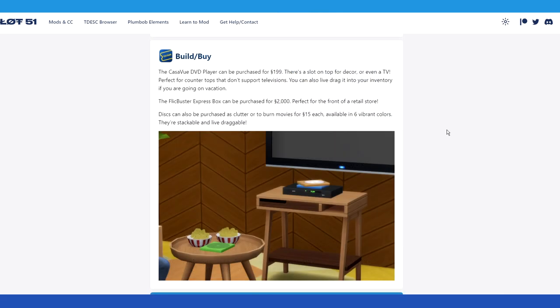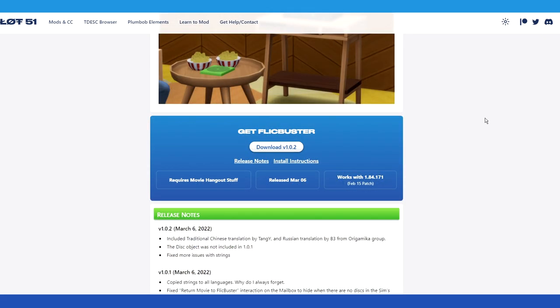Purchase blank discs from Build/Buy and look for the 'Burn Bootleg DVD' interaction on the computer. The CasaView DVD player can be purchased for 199 Simoleons — there's a slot on top for decor or even a TV, perfect for countertops that don't support televisions. You can also live-drag it into your inventory if you're going on vacation. The Flickbuster Express Box can be purchased for 2,000 Simoleons, perfect for the front of a retail store.